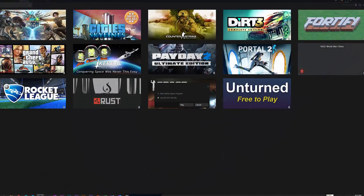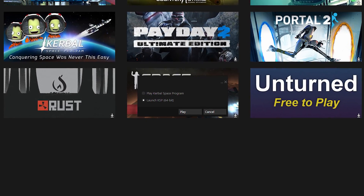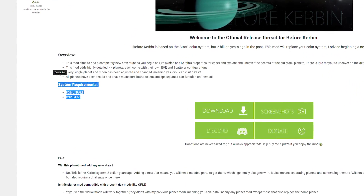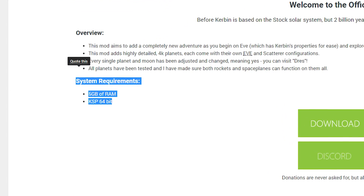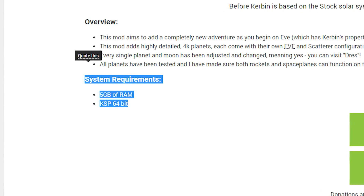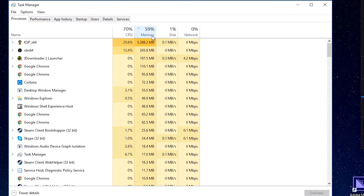This is all you have to do. Now you can launch the game, but make sure you selected the 64-bit KSP version, and you should have at least 5GB of RAM. It will work probably with less, but you will almost certainly have problems with textures and overall gameplay. I tried to run it with 8GB of RAM, which was barely enough, and also with 16GB, which was fine.